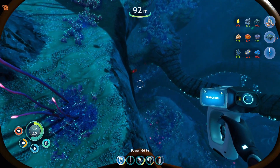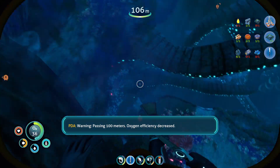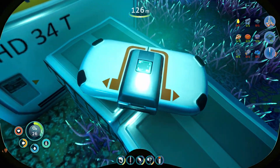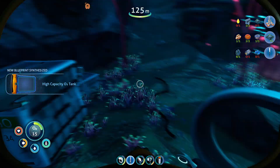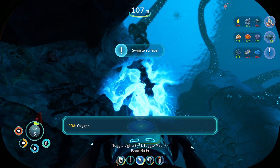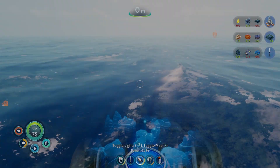Before we head over to the radio tower. Warning, passing 100 meters. Oxygen efficiency decreased. What is this? Data box. I do not have the oxygen for this. New blueprint synthesized. Oxygen plant? Oxygen. Oh dear. That surface looks pretty close. Clutch.